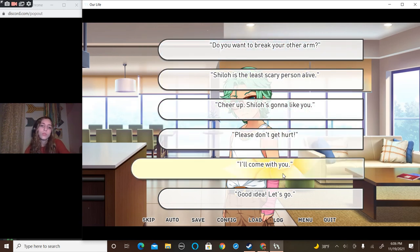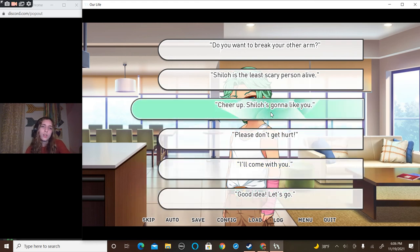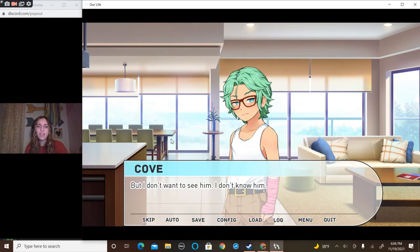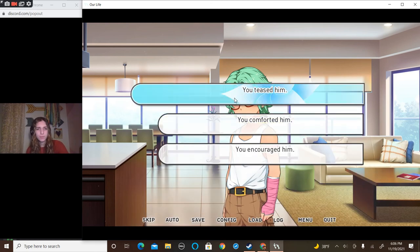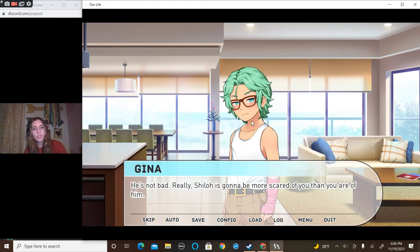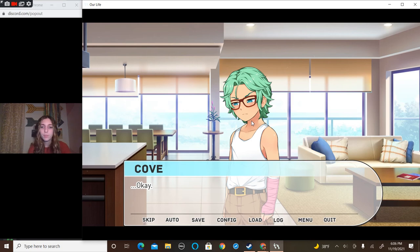'Do you want to... he'll like you. He likes everyone. I mean it.' 'But I don't want to see him — I don't know him.' Encourage — 'He's not that bad, really. Shiloh's gonna be more scared of you than you are of him.'